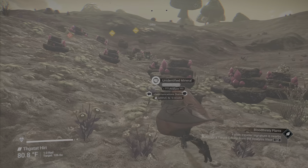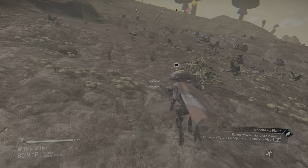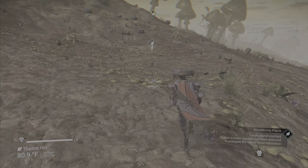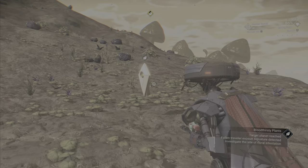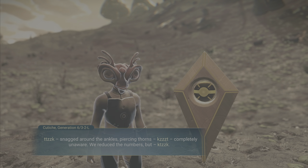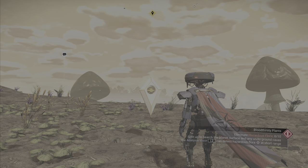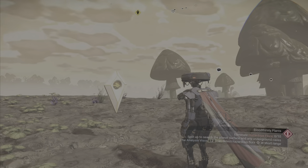Just follow your HUD on this one. And we found the graveyard. Here's your objective: you need to eliminate 10 Hazardous Flora. This is going to be an easy one.